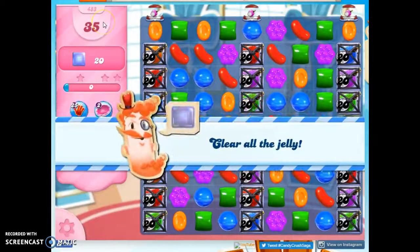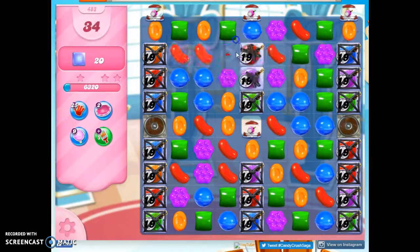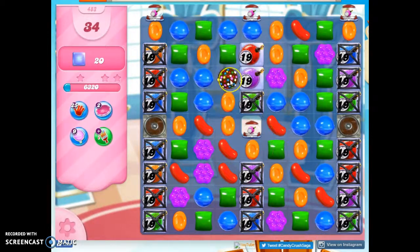We have 35 moves to clear out 20 jelly, and the problem is the jelly is along the borders mostly, some in the center, wrapped in licorice locks, set under ticking time bombs at 20. I've also got more ticking time bomb dispensers and chocolate spawners, so I need specials to help me.